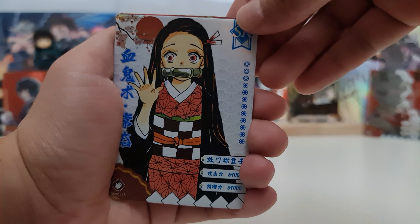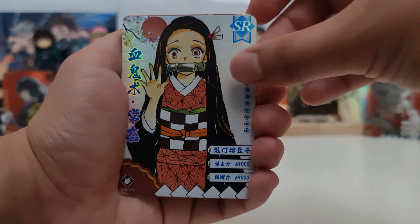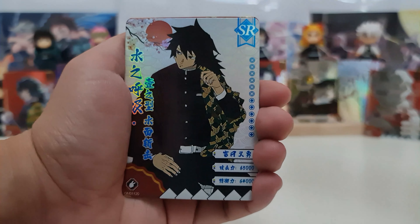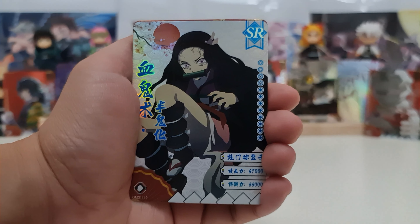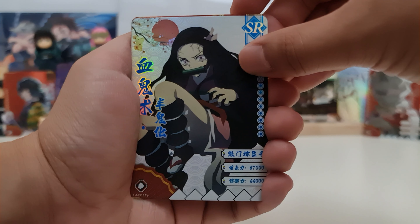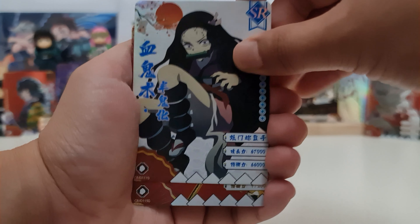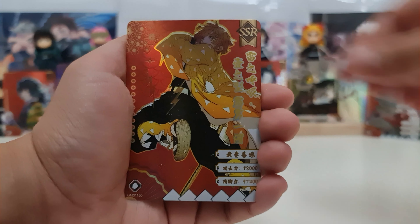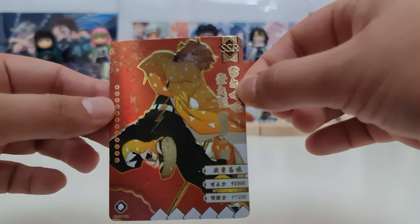Nezuko says hello! Promo card — we have Shinobu, the Insect Hashira. Nezuko SR, Giyu SR, Nezuko on her Demon Form SR. And our hit — we have Zenitsu SSR! Sorry, I have to cover some of it.